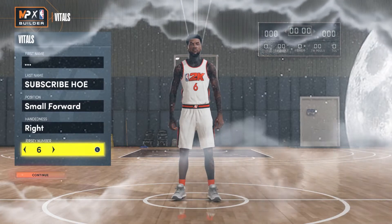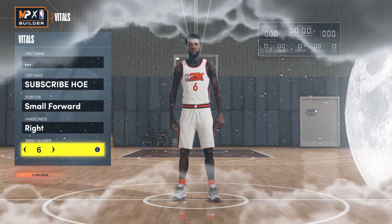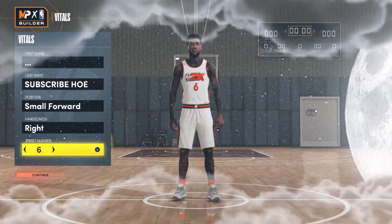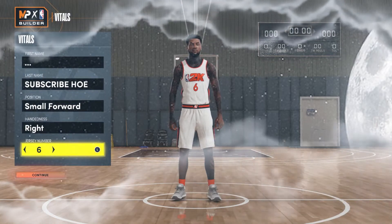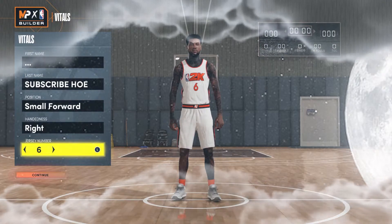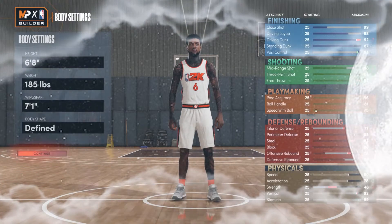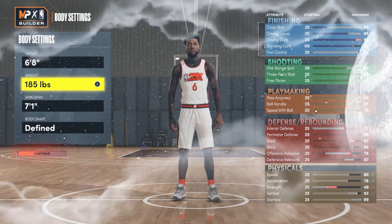In this video we have a prime LeBron James. I know LeBron's had a few primes, but for 2K purposes I feel like his Miami Heat days are always the best one to use, just because he had career highs in three-point percentage and defensive efficiency, and he had incredible athleticism and playmaking as always. So: Miami Heat LeBron James, small forward, right-handed, number six jersey.